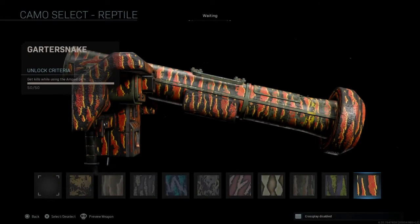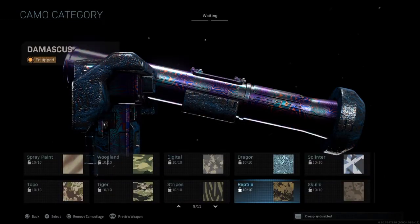For reptile it's get kills while using the Amped perk. This is gonna be a crutch perk while you're doing your launchers because it's always nice to have that increased launcher reload speed, since launchers take forever to reload in this game.